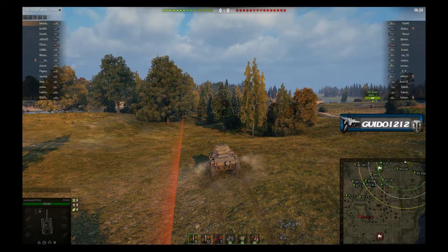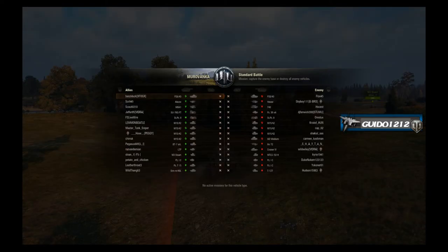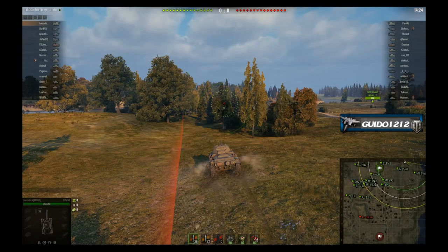Hey, it's Guido coming at you with a Tactics Talk Replay of the Week. Thanks for tuning in. On this episode we have Bonzie Duck with a replay of the week in his P26/40 Italian tier 4 medium tank from the new Italian line. I skipped this tank but I've heard a lot of good things about it — especially at low tier it has a fantastic gun and a lot of armor, about 50 millimeter front with some crazy angling, a 75 millimeter, 175 damage, 70 pen gun.